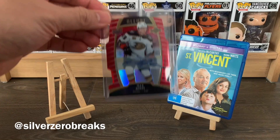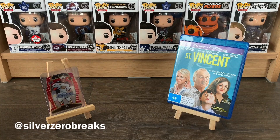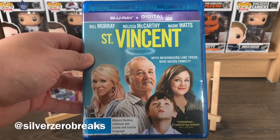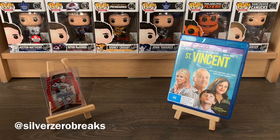Before I begin with the box break, the highlight card of the day is the Red Rainbow Auto of Max Jones from Upper Deck Allure - really nice looking card, so I'll have that sitting in the background. The movie recommendation of the day is Saint Vincent - really good movie. It's about a single mother with her young child who moves in next to the neighbor from hell played by Bill Murray, who turns out has a heart of gold. Really funny and heartwarming movie, definitely worth checking out.